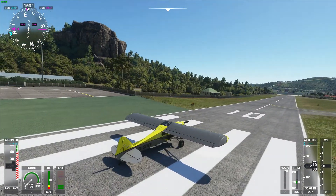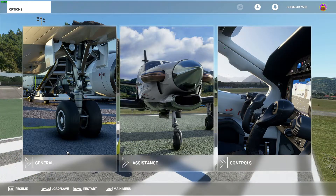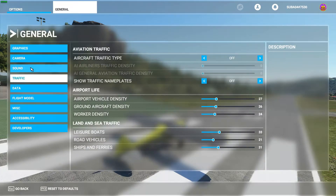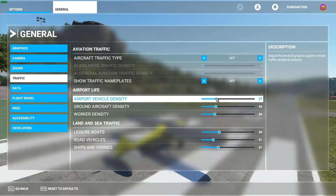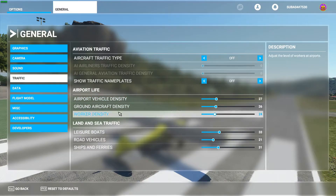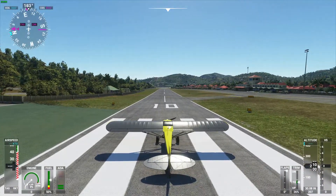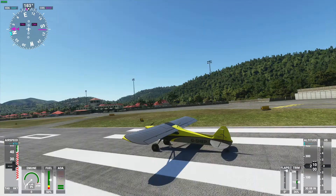The second step is by lowering down your traffic settings. Go to your General Settings, then Traffic, and just lower down the sliders. This will help your computer process the scenery and the detail around wherever you're flying, and it'll give you a massive FPS boost.